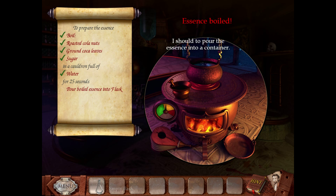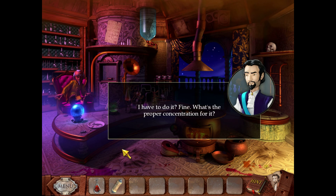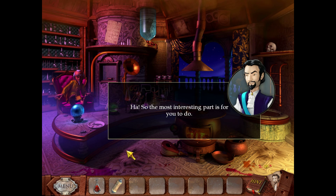I should pour the essence into a container. I have a container. But keep the essence with you. The next step is the diluted — mix it with 4 liters of water. Then I have to give it back to him and he'll add the bubbles.